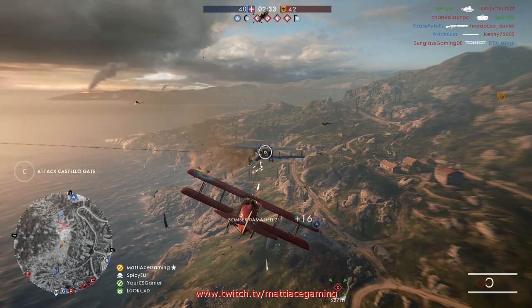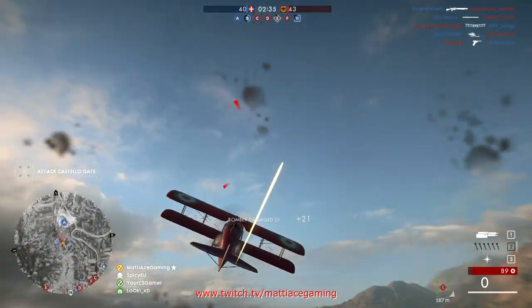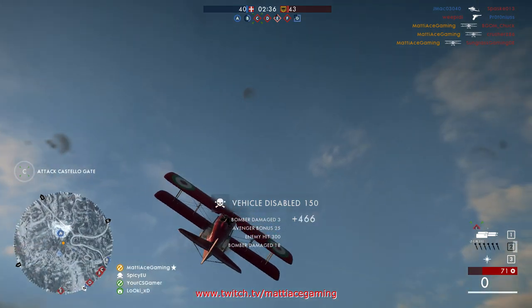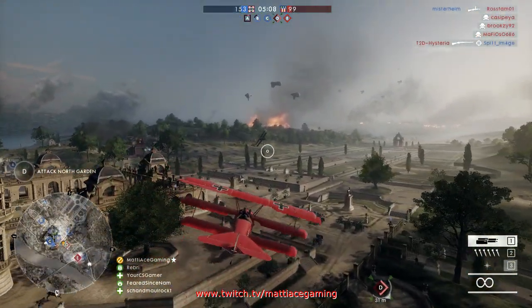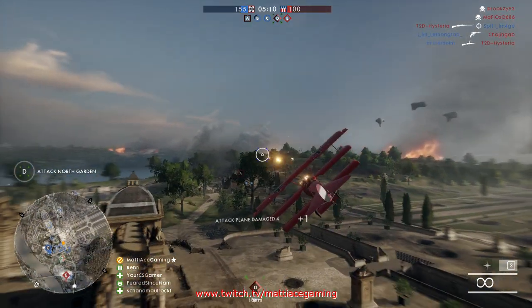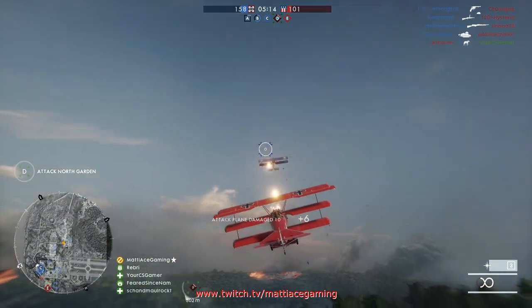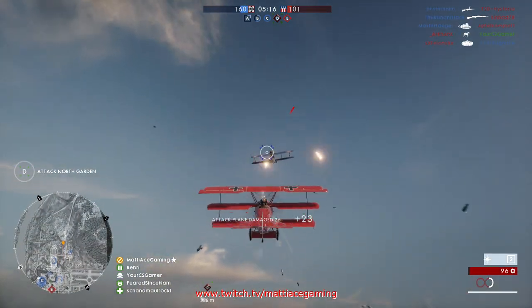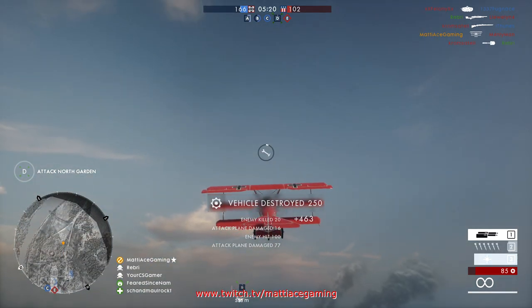Killing a plane like this kind of follows the same principle I've been describing throughout the video — it's just that you have to calculate for the fact that your target is also moving. Aside from that, you also want to understand the risk you're taking if you're shooting either an attack plane or a bomber from behind, because aside from anti-air, the tail guns of these two planes are probably the most dangerous weapons you are going to go up against in a fighter plane.